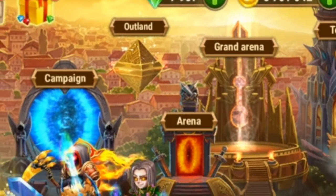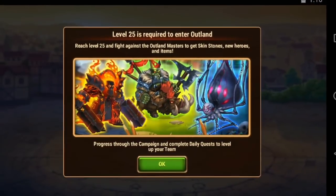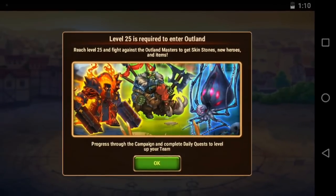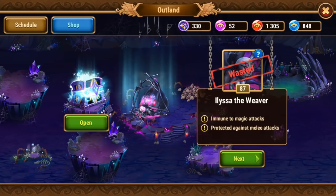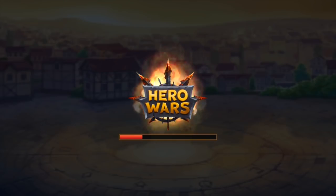Number 3 is Outland. Outland is unlocked at level 25. It is one of the most interesting game modes. Outland is a place guarded by fearsome bosses: Brock the Conqueror, Eliza the Waver, and Wedger the Insignator. Each of them is immune to a certain type of attack, so to defeat each boss you will need a unique team of guardians.